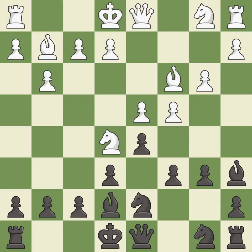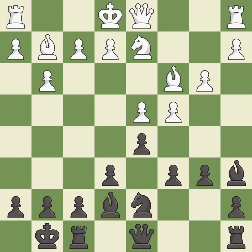Nfd7 attacks the e5 knight, which is helping white guard c4. After the captures, this is an equal trade. Castling gets the king to a safer square, out of the center of the board, while also developing a rook.